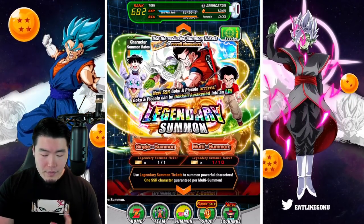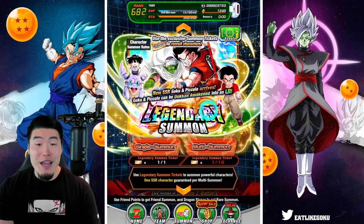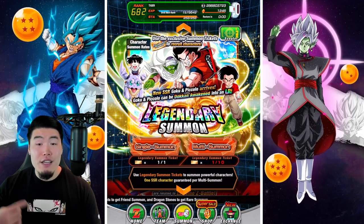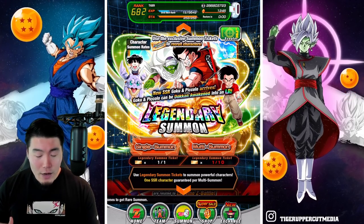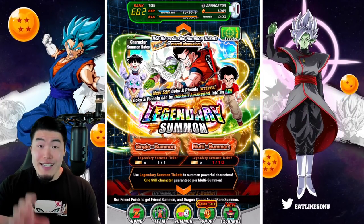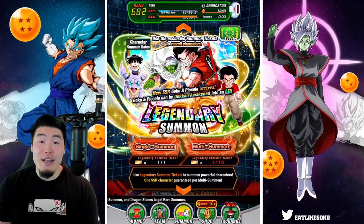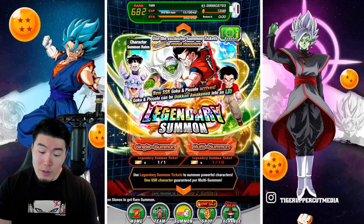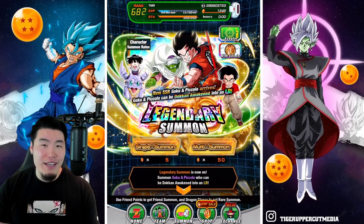On the bright side though, even though there's no discounts, they are giving out 10 free tickets. So everybody, if you log in every day, should be getting a free multi on this banner. I would recommend for anybody that actually wants this unit to wait for the 10 tickets to be given out, do your free multi and see what happens. If you don't get them in that one free multi, then maybe do like one stone multi or something like that.